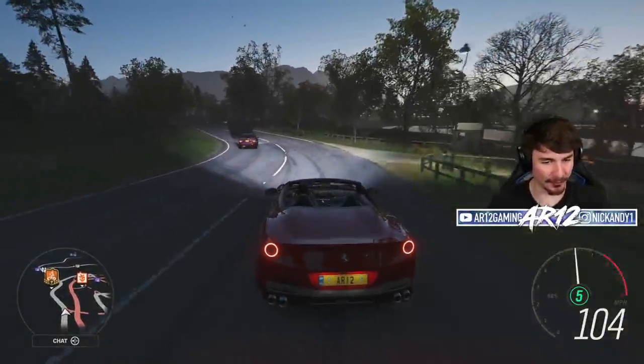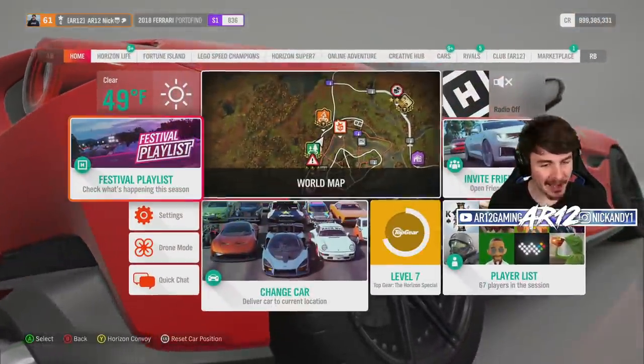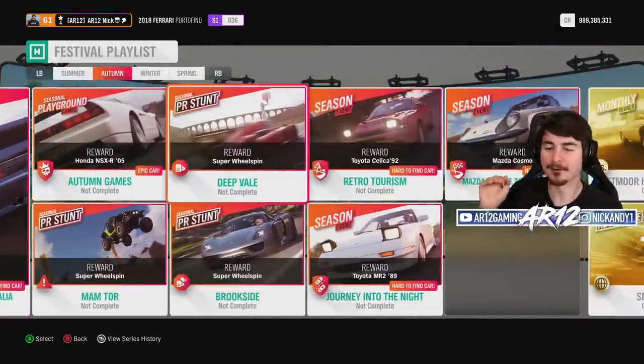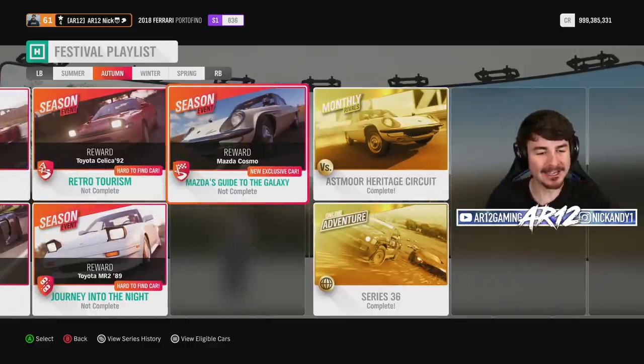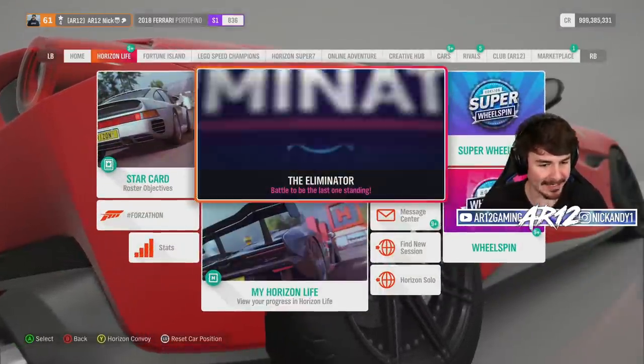Welcome back to Forza Horizon 4 for another week in the lovely United Kingdom. This week we have one of my favorite cars from Forza Horizon 2 — the Mazda Cosmo, one of the best sleeper cars in this game. All you have to do to unlock it is a season event, so it should take you all of 10 minutes.